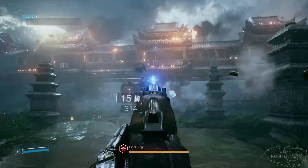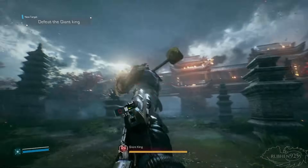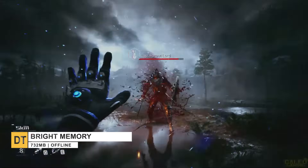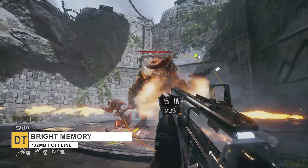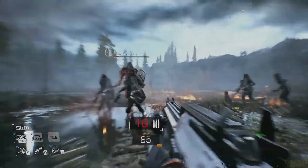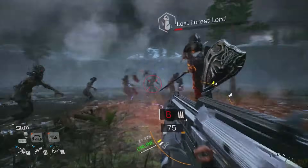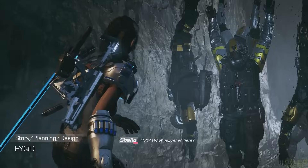Number 8, Bright Memory. This is an FPS game that combines high-octane action with melee combat. You'll step into the shoes of Sheila, an agent of a supernatural organization who embarks on an adventure filled with danger and discovery. The game is set in a world that blends science fiction with Chinese culture, creating a visually stunning environment for you to explore. Bright Memory is known for its fast-paced gameplay and the fusion of FPS and action genres. Overall, it's a great game with a great storyline.